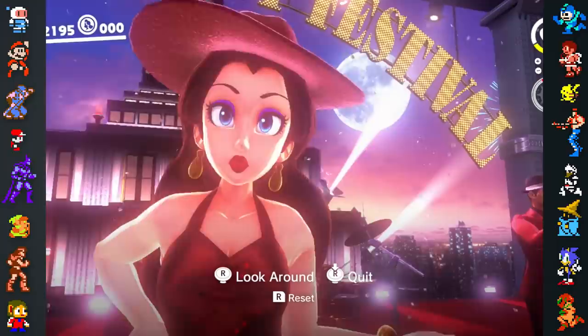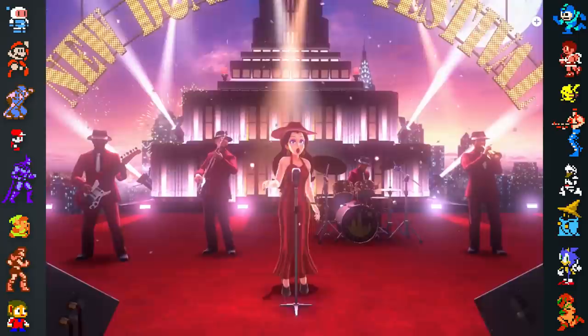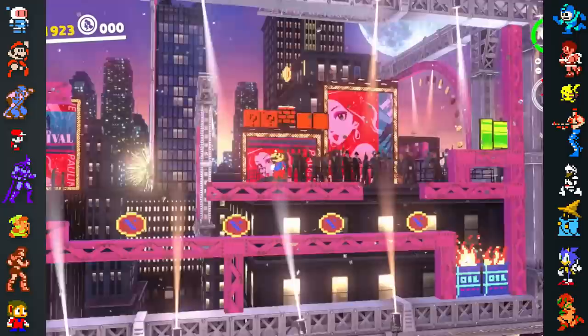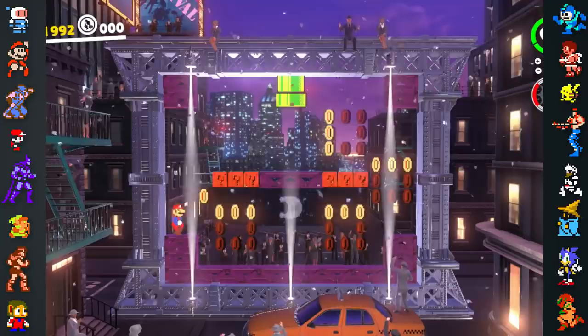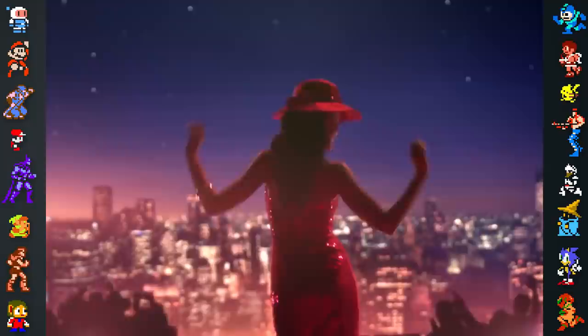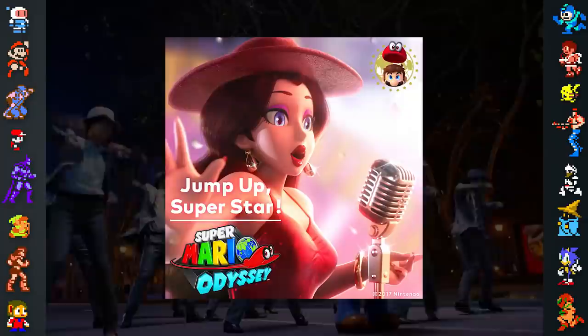The lyrics to Odyssey's main theme, Jump Up Superstar, had to be completely rewritten when brought to the west. This was because the Japanese lyrics didn't have much of an impact when translated literally into English. The song's first English rewrite relied heavily on the listener's familiarity with Mario, and Nintendo of America requested more rewrites that would resonate with a casual audience. They also wanted the lyrics to be simple enough for non-English speakers to sing along to. This strategy paid off, and Jump Up Superstar broke into the top 25 music chart when it hit the North American iTunes Store.